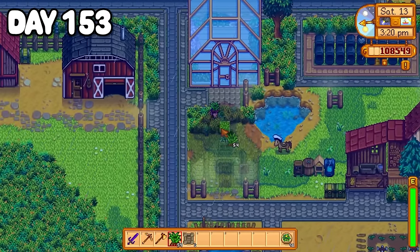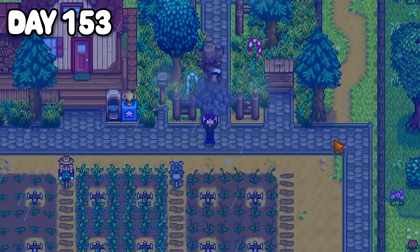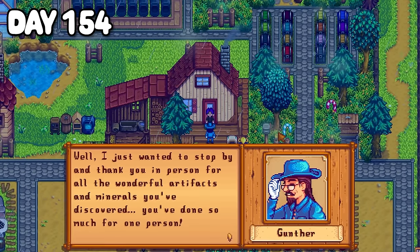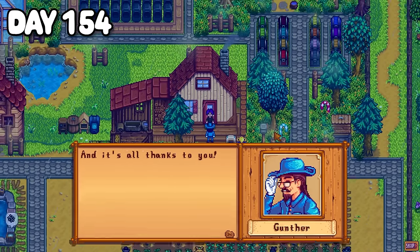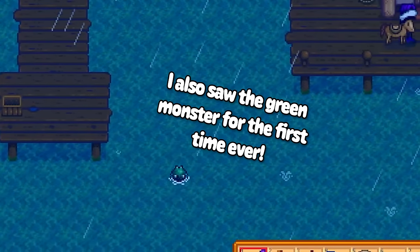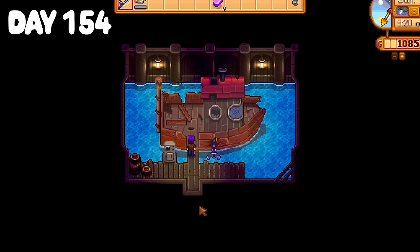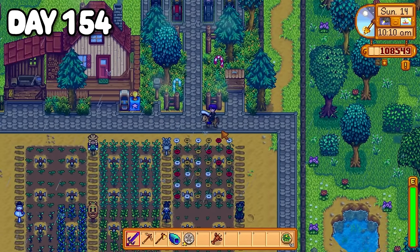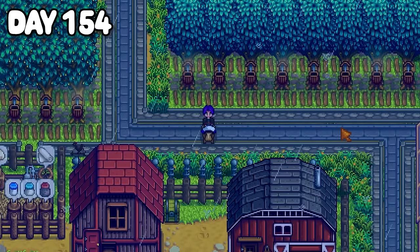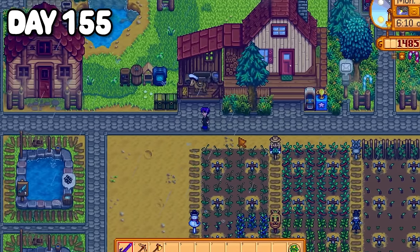That afternoon I did some decorating by the greenhouse and fluffed around the farm. Since today was a thunderstorm I used a rain totem to ensure tomorrow was the same. Gunther stopped by the farm the morning of day 154 to let me know all my museum donations meant we were going to get a large donation, and that I would be getting a portion of said donation — hey, sounds pretty good to me. Down at Willy's shop I had everything I needed to repair the boat to Ginger Island so I handed it over, now just needing to wait until tomorrow. I spent the rest of the day mooching around doing chores — petting animals, replanting crops, and watching my lightning rods charge up. Overnight Willy and Robin fixed the boat, so on day 155 that is exactly where I headed. I waited for Willy to open his shop, paid for a ticket, and set sail to the Fern Islands.